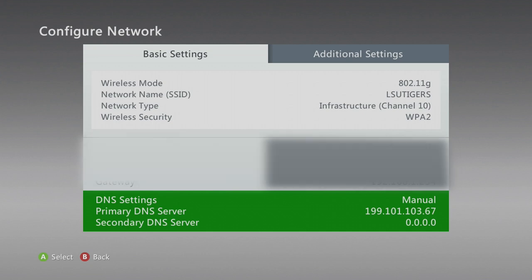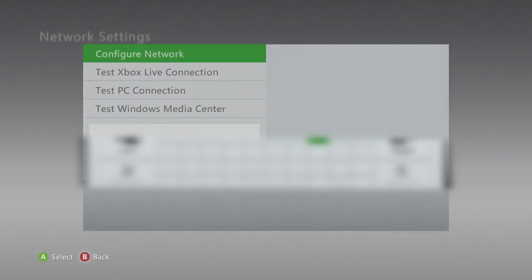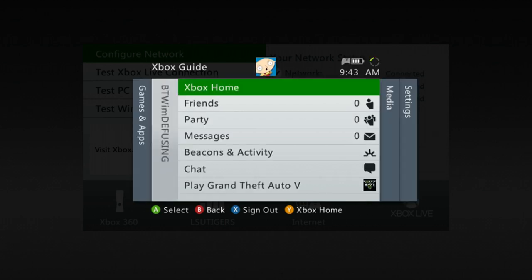I didn't think it worked on wireless either at first, because the first time I did this, after I disconnected from Xbox Live and hopped back on, it changed the primary DNS server settings. What you do is you just connect back to Xbox Live — you might have to do this once or twice for it to set in. So you go sign in — signing in.